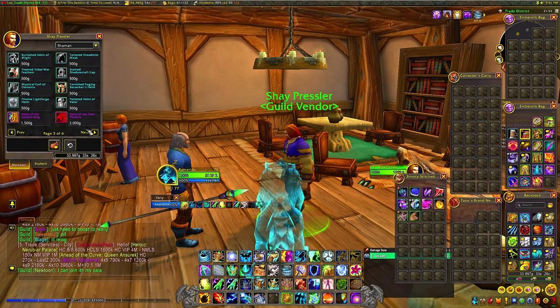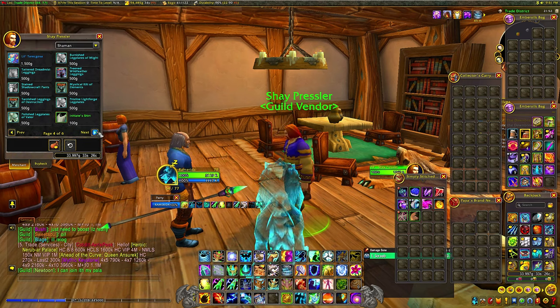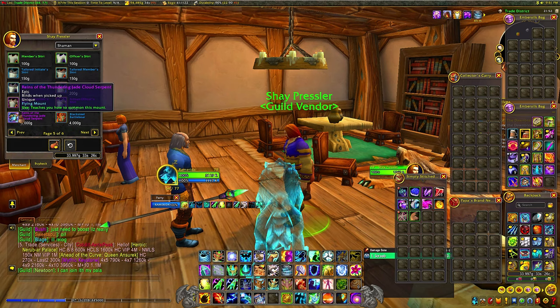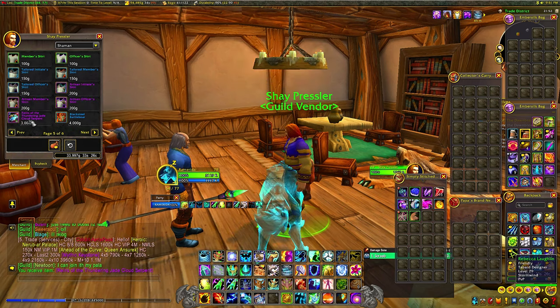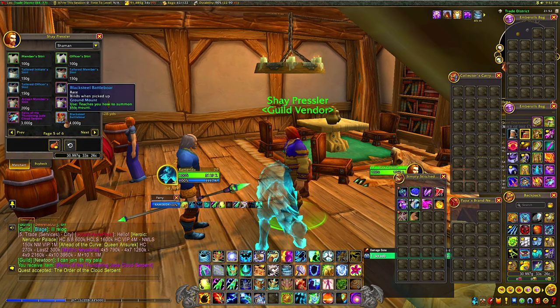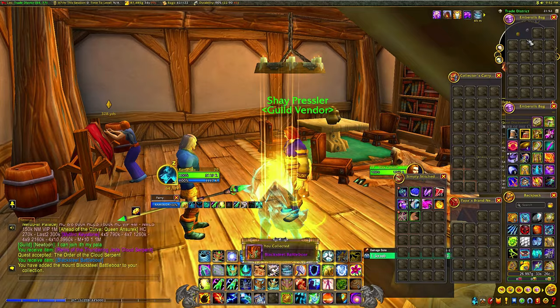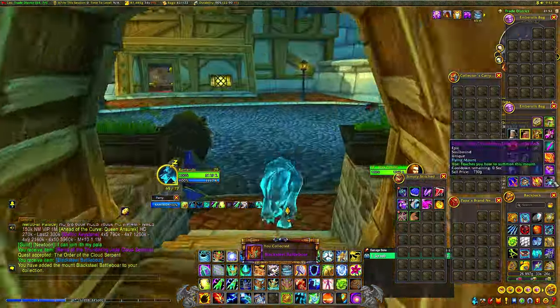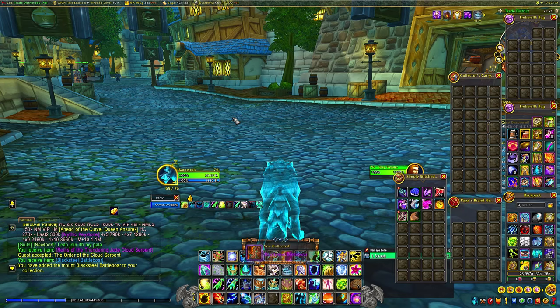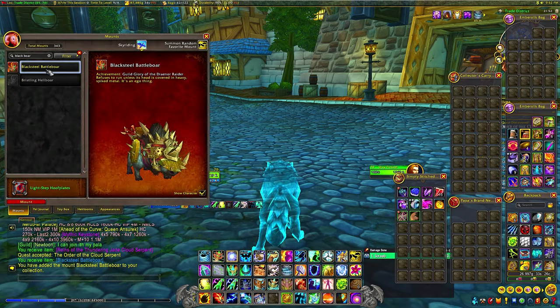The easy way to get these mounts is to either join a big guild that has completed all the achievements rewarding the mounts that you want. You can simply do this by going through the guild finder tab and basically find a big guild — look out for good guilds, look in the description, find a guild that has probably done a few PvE runs, unlocking the achievements, unlocking the mounts.